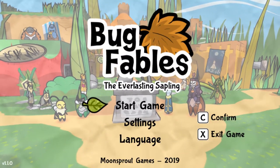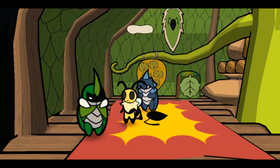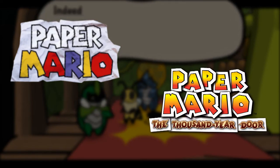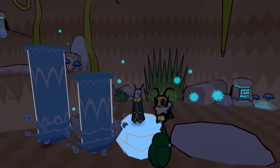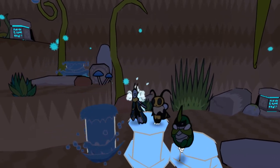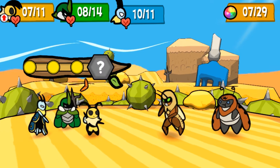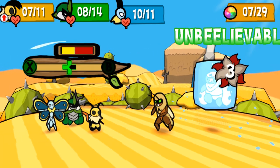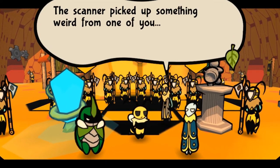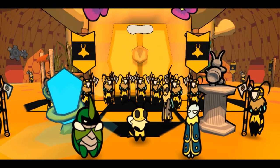Bug Fables: The Everlasting Sapling came out in November of 2019 and was hyped as a tribute to the first two Paper Mario games — Paper Mario and Paper Mario: The Thousand-Year Door. But to many people's surprise, myself included, the game went above and beyond the Paper Mario formula. Bug Fables doesn't just replicate the classic RPG battle system and papery visual style, but creates its own detailed world of diverse characters accompanied by deep and fairly unique lore. The plot stands out as well, and some of the game's writing really knocks it out of the park.